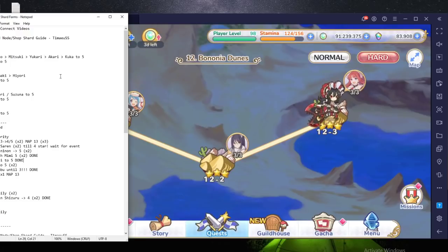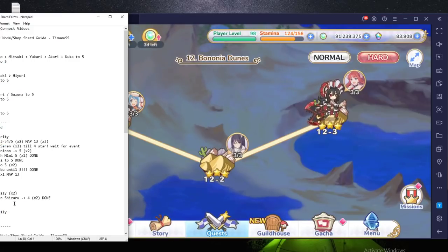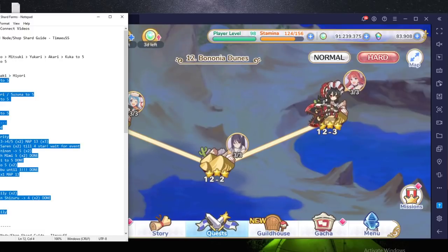That is the June hard node and shop guide for Princess Connect. If you have any questions, leave them in the comments and I'll put this in the description — someone requested a text-bin last time, so thank you, and I'll make sure I remember and put this in the description this time.